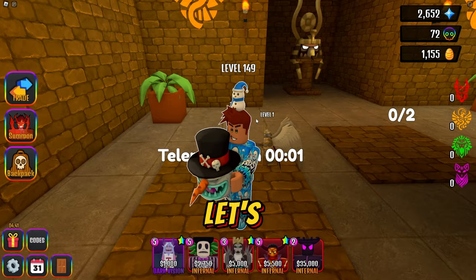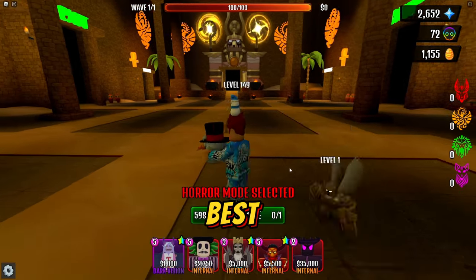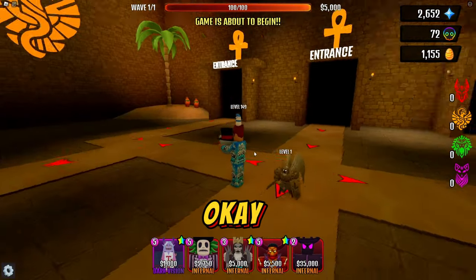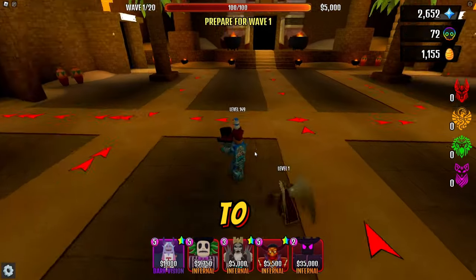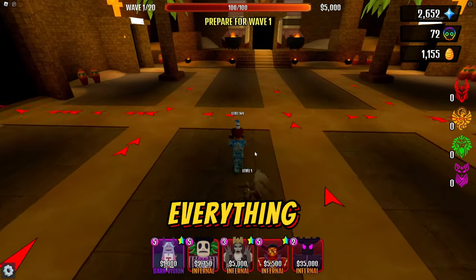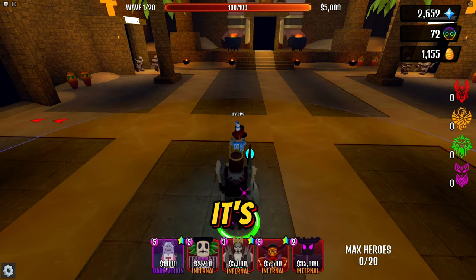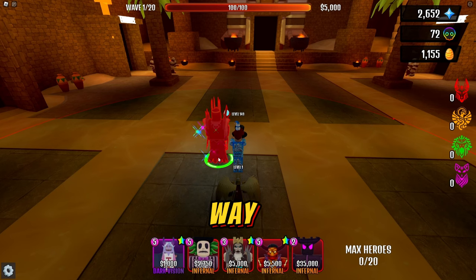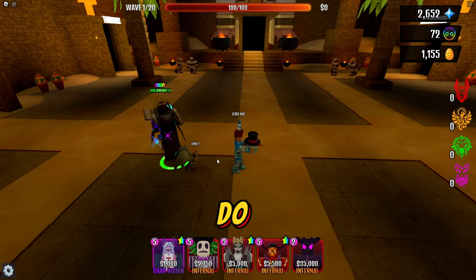We're in here so obviously we're going to pick horror mode because it's the best mode and you get the best reward. Look at the layout here: three comes from the back, two from the top, and at the exit you have two. The reason I like this is because everything has to come through the middle, which I love. It's the best and fastest way depending on your team.